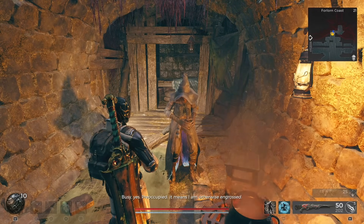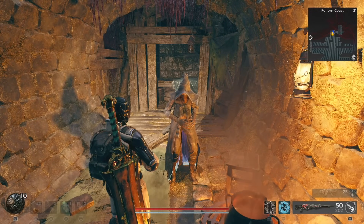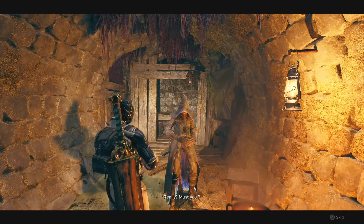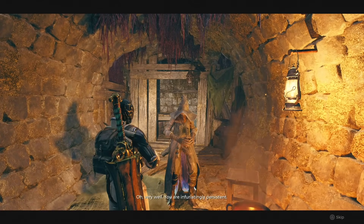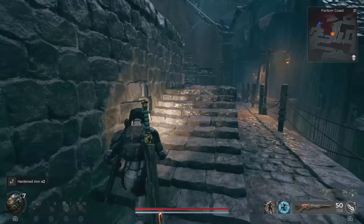The Scribe is a merchant that you can find in the sewers at the beginning of the Forlorn Coast, and he is hiding a secret of his own. As you play through the DLC, you will find the Missing Memoirs books scattered around. This can spawn in different areas each playthrough.